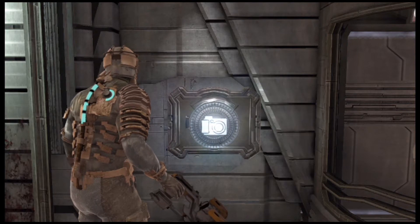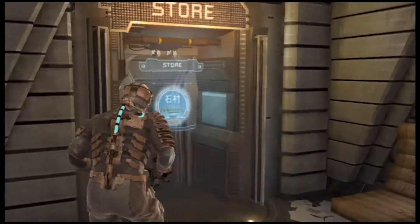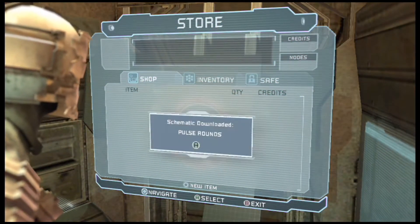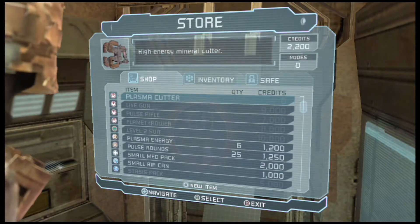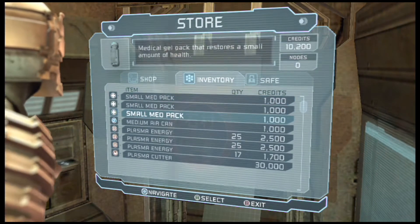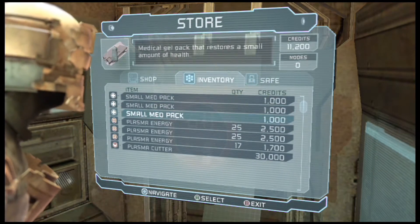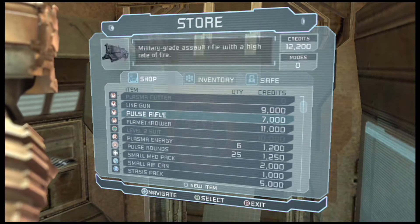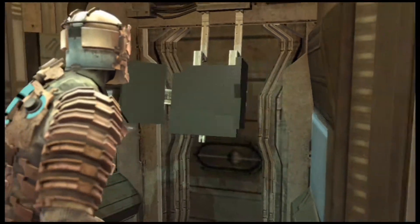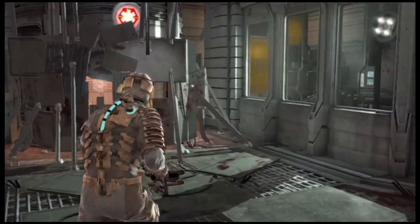Ladies and gentlemen, welcome back to Dead Space. My name is Brian, your hosting commentator. Let's visit the store real quick so I can buy a power node. We can get in this power node room — pulse rounds, yeah. It's a schematic, it automatically puts the schematic in there. Sell that large one and this gold one. That's just enough. I don't need the med air canister either. I'll get pulse rounds and a power node. All right, cool, moving on.